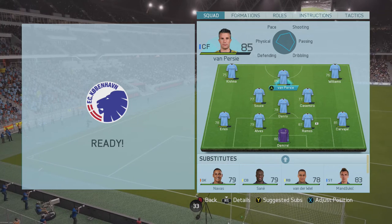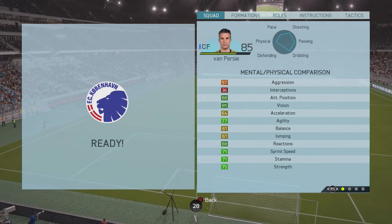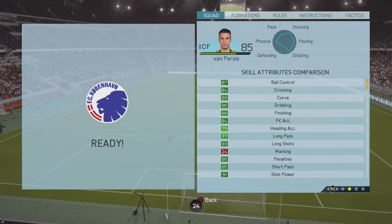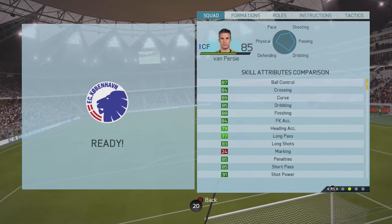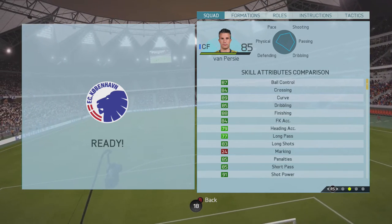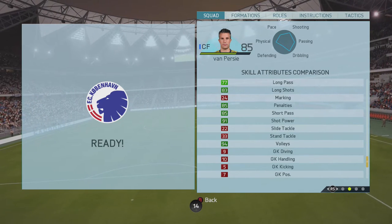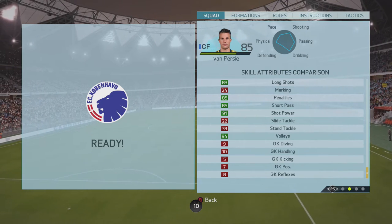Let's get into the in-game stats — some very nice looking stats here. You get 88 attack positioning, 85 vision, 88 reactions, so a few really nice high stats that help him be a good striker. 89 curve, 88 finishing, 84 free kick accuracy, 85 penalties, 85 short pass, 91 shot power, and also 94 volleys to top it off.